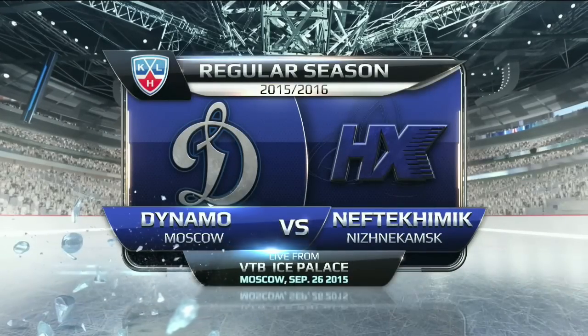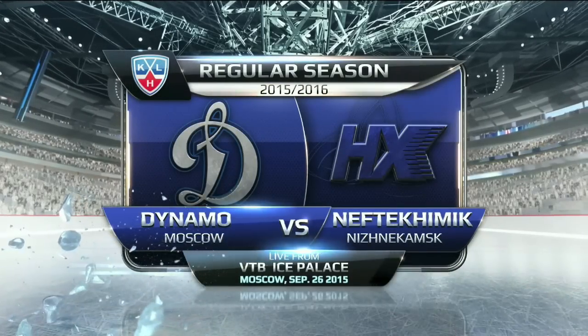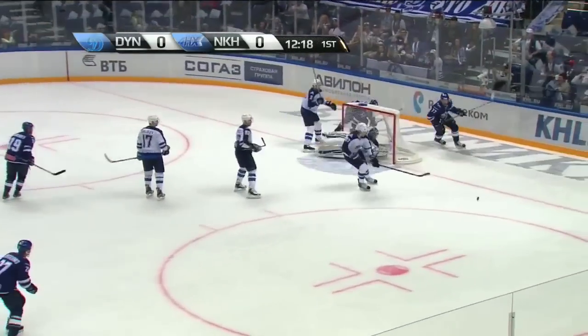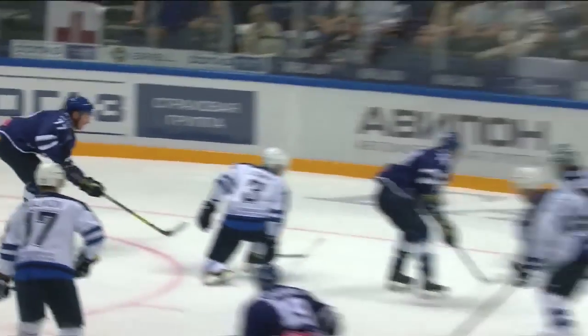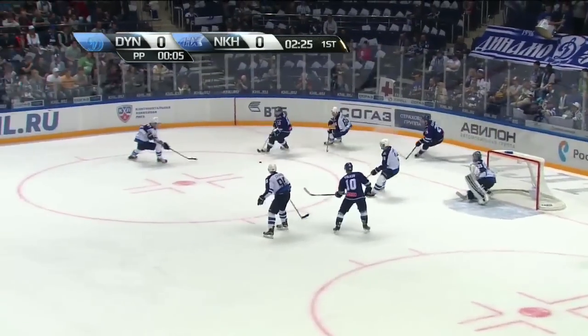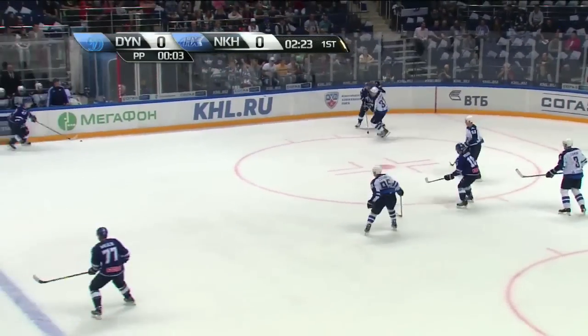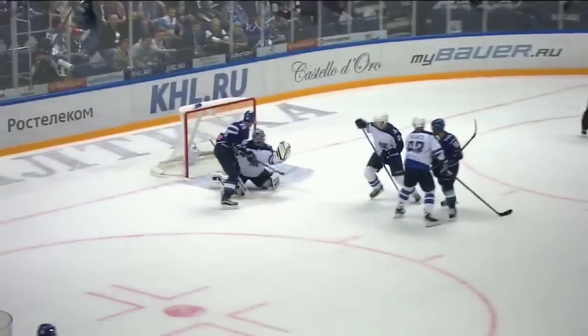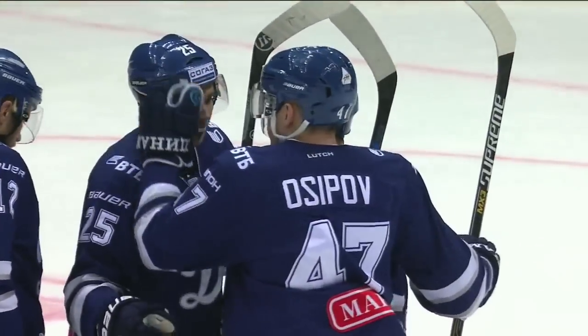Our second game of the night is a little to the north — it's in Moscow, and tonight Dynamo hosts Nefti Kime. Early in the first, Ilya Nikulin feeds the new Terasif in the slot, he pokes at it, but the puck hits the crossbar and goes back into play — unlucky. Late in the period, Aleksandar Osipov takes a shot from the point, Ansel Gallimov tips it and it's in the net. That's his fourth, and Dynamo lead 1-0 after 20.